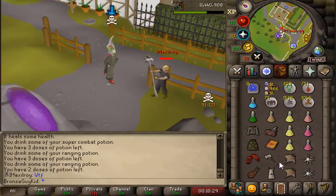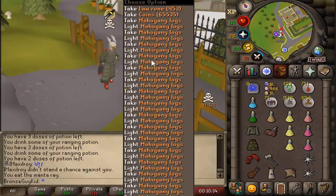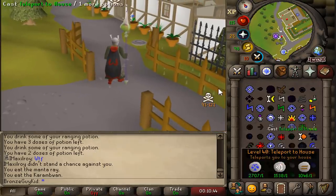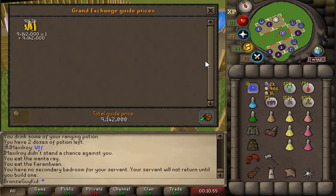Dead! Oh my God, we killed him. No way — I'm maxed, I'll roll. It's dead. Points on the ground. Oh my God — 9 mil! Oh my, oh my God. Let's go! No way, look at that — 9 mil!